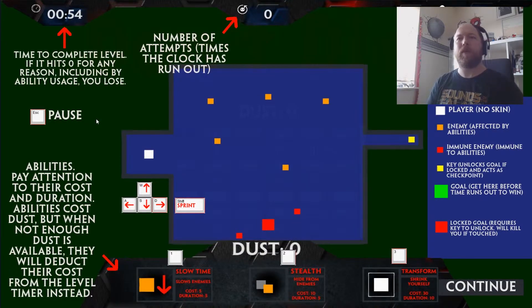We have time to complete the level at the top — if that hits zero for any reason, you lose. Escape is pause. Number of attempts, times the clock has run out, number of deaths and hits by enemies. On screen you've got your controls: up, down, left, right. Shift is sprint.